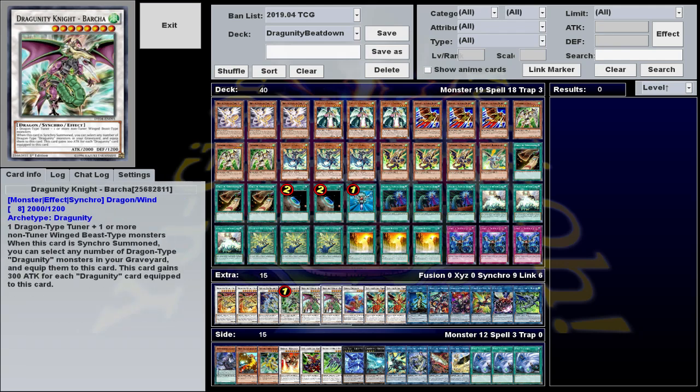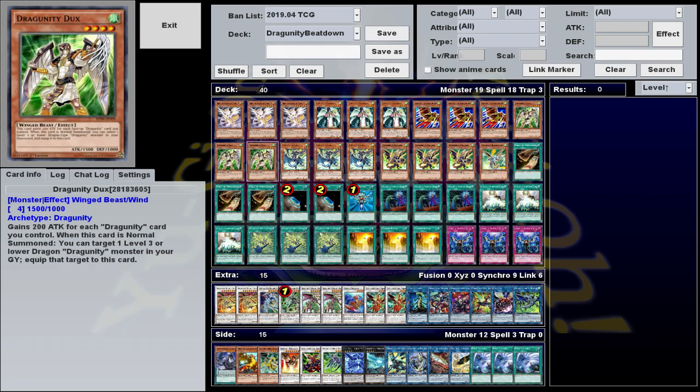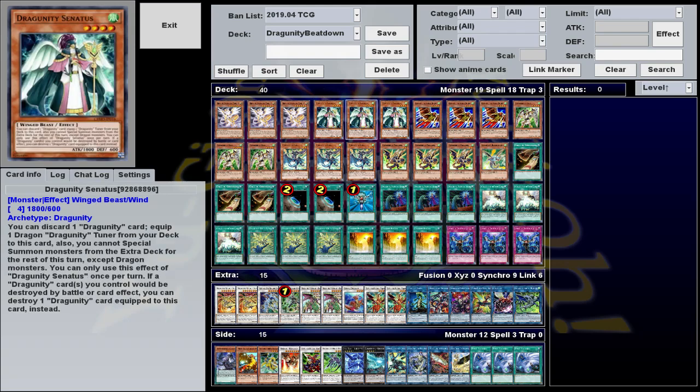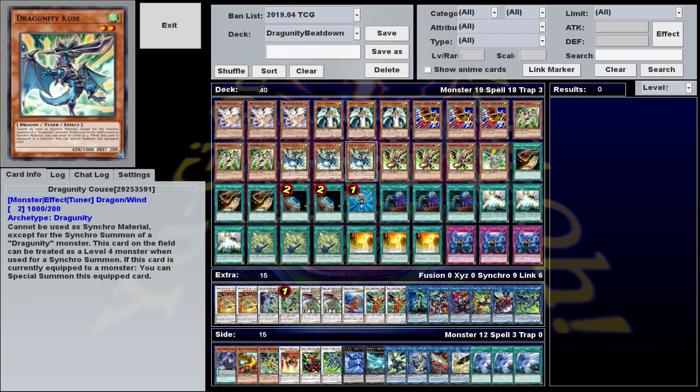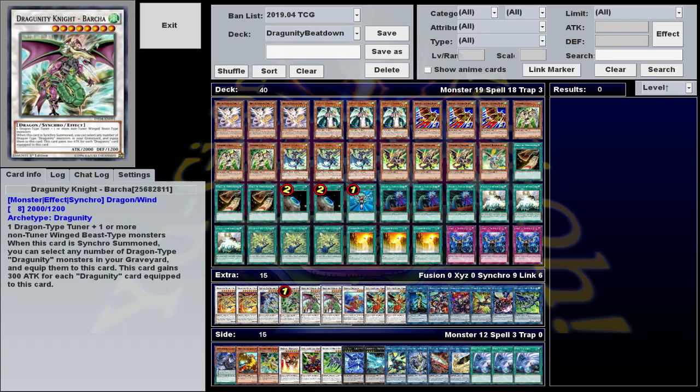Dragunity Synchro climbing is pretty easy, but it's a bit on the convoluted side, especially if you're unfamiliar with it. It essentially revolves around using and reusing your level 2 tuners. We have two of them, which are slightly different, but both have effects that essentially say: if this card is equipped to a monster, you can special summon it. Dragunity Ducks can take either of these two from the graveyard and equip it to itself when it's summoned, and Senatus can discard a Dragunity card to equip a tuner straight from the deck. These are both level 4 non-tuners, so once you have your tuner equipped to it, you just summon it out and you've got yourself a level 6 or 8 Dragunity Synchro.